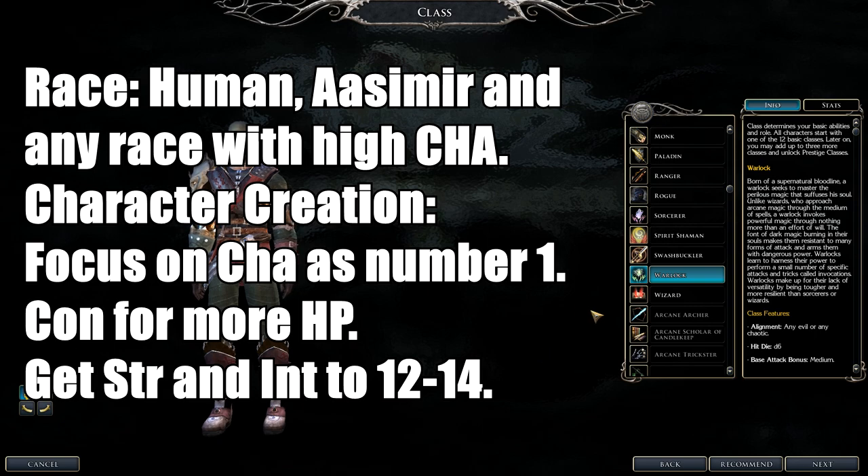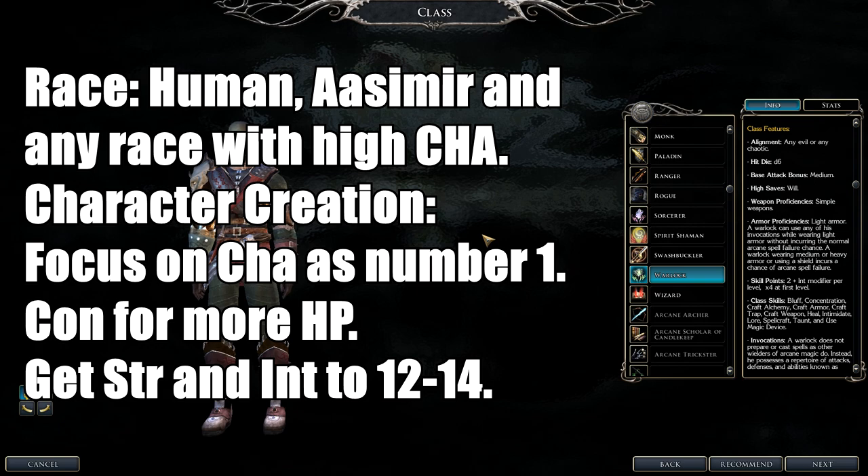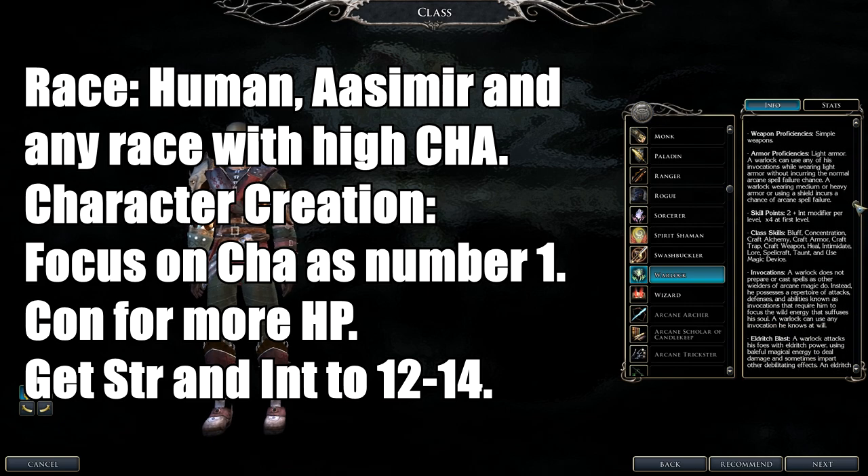Next up is the Warlock — a very unique arcane caster. Hit dice is 1d6. They can only use simple weapons, and their armor is light armor, which you must wear to cast their invocations. The invocations are very powerful and Charisma-based. Great news: you can pick and choose invocations every time you level up, and if you don't like one, you can swap it.